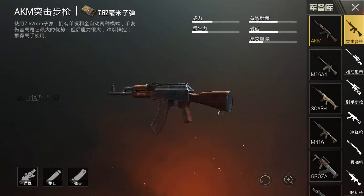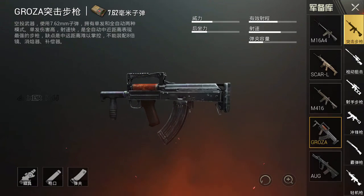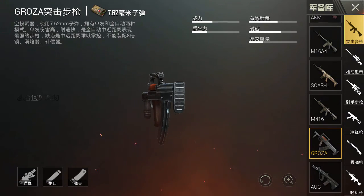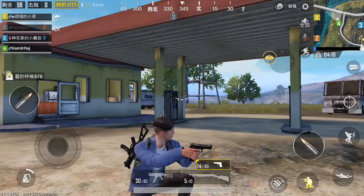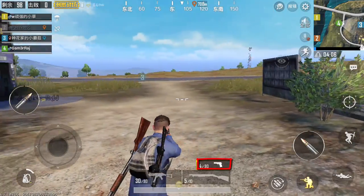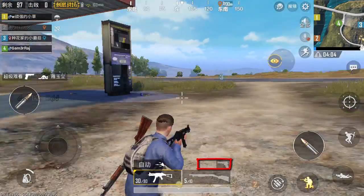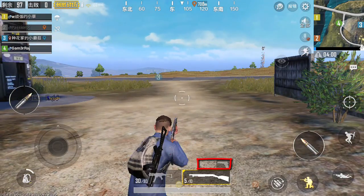Another update is the weapon guide in the game, where you can learn the various specifications of the different rifles and other weapons. They have also added a pistol slot in addition to the two weapon slots, for close-range shooting.